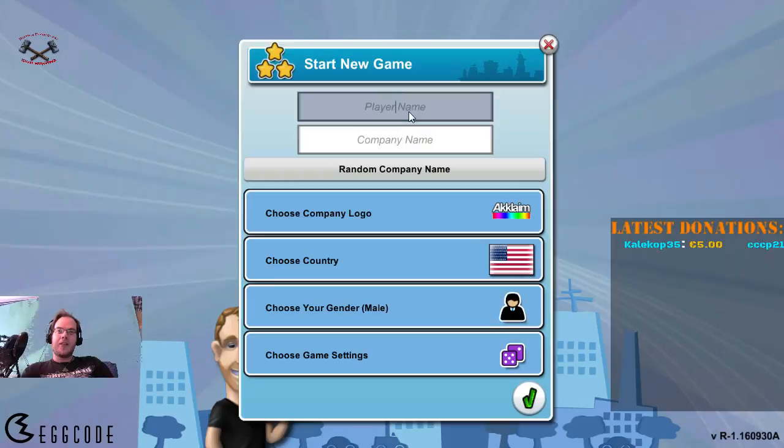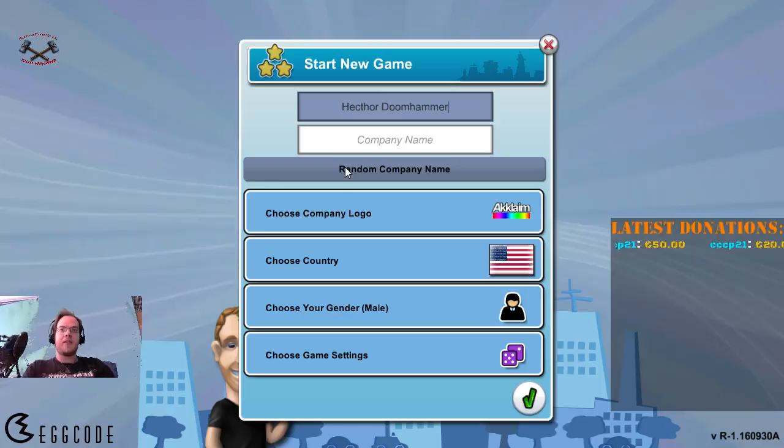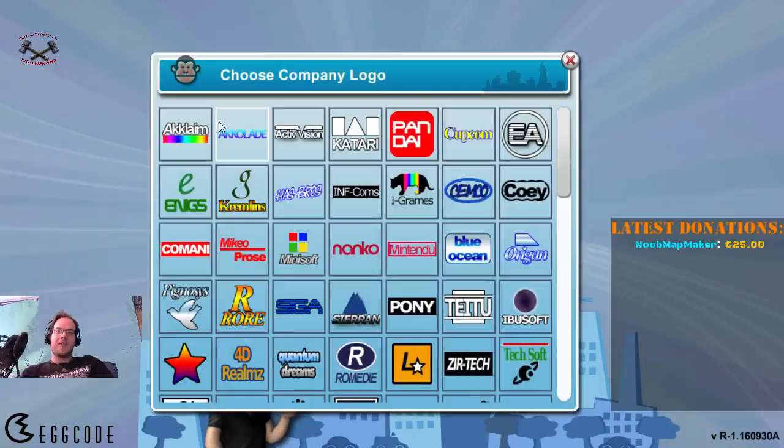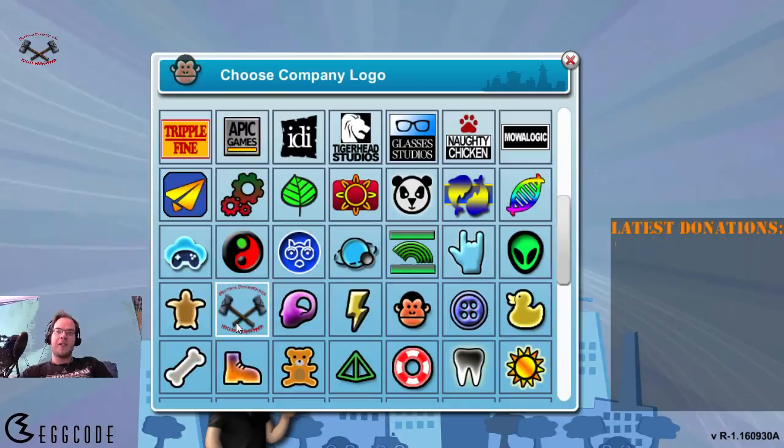I'm going to be starting a new game with HectorDoomhammer as me. The company name is going to be Doomhammer Entertainment. First and foremost, I'm going to choose my company logo — and funny enough, it will be my own. Yes, you can add your own logo to the game itself.